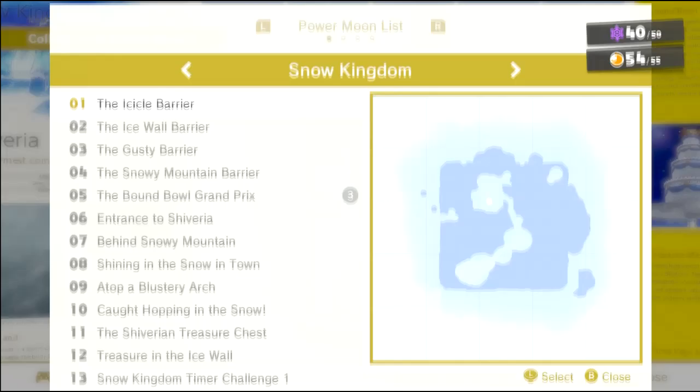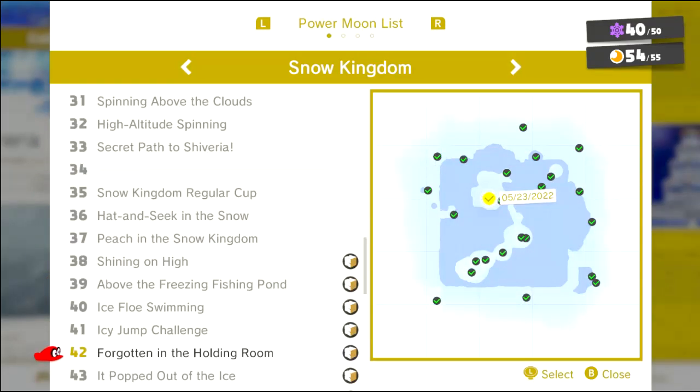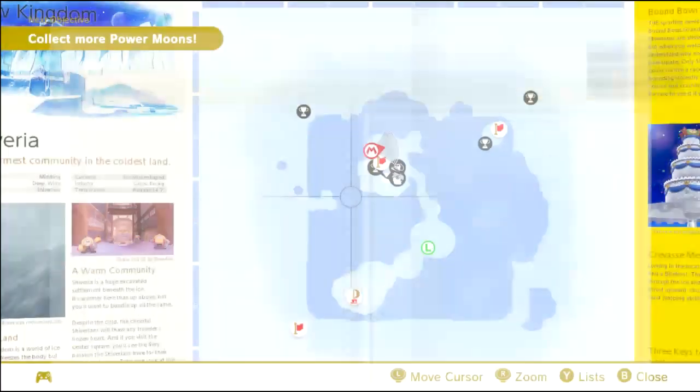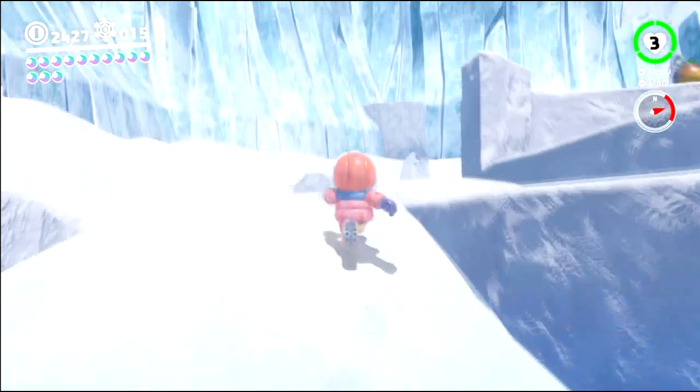So, aside from the hint art, is that all of them? I'm not sure. The hint art is gonna be, I guess, 34. Well, that would make sense because we got all the other ones now. So now, purple coin time, baby.